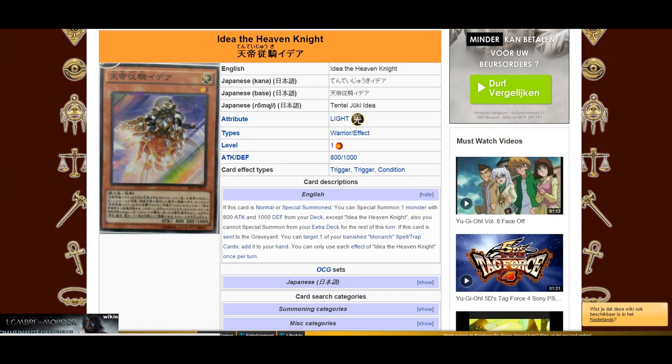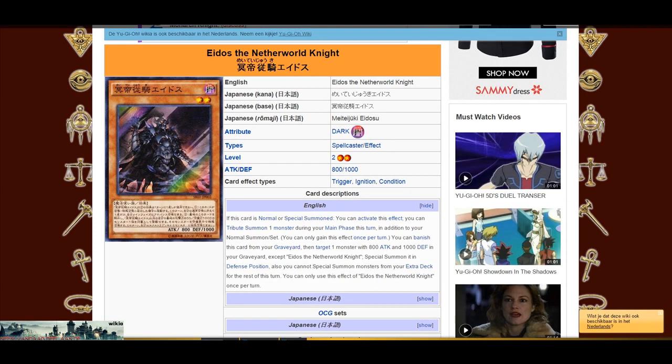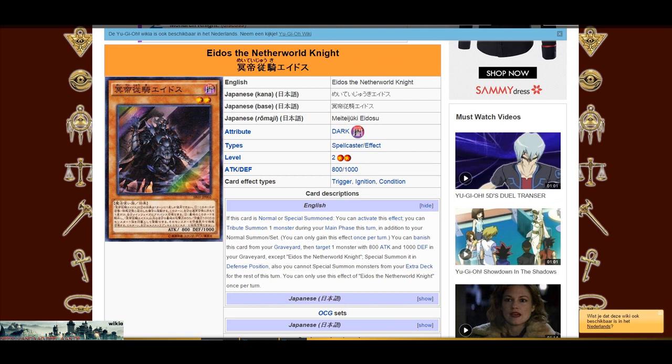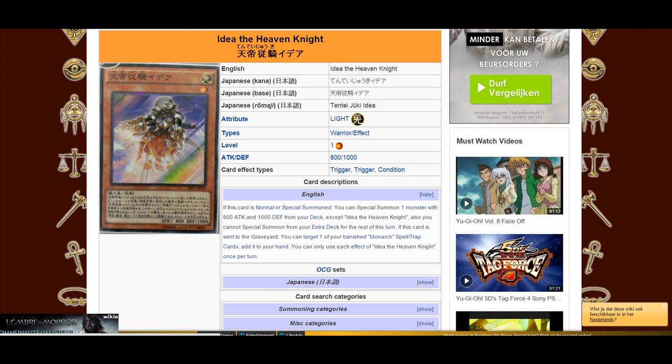The second new card is a new Vassal, a level 1 Vassal this time — Light — which is Idea. It's a Warrior, so it's searchable with Rota. Again, very good, because Idea is the best Vassal out currently, now at the moment next to Aedos, also one of the new level 2 Vassals in the structure deck. What does Idea do? When it's Summoned, you can Special Summon one Vassal Monster from your deck — except Idea — and get the effect of that Vassal. Most of the time you'll be Special Summoning your Aedos, the Dark one, from your deck to get an extra Tribute Summon during the same turn. The second effect of Idea is that when it's sent to the grave — either by Foolish, Tribute Summoned, or Destroyed — you can target one of your Banished Monarch spell or traps and add it to your hand.